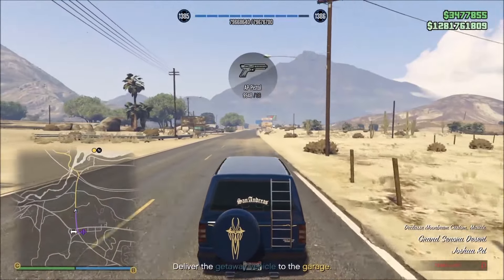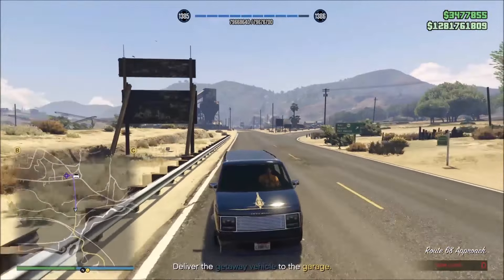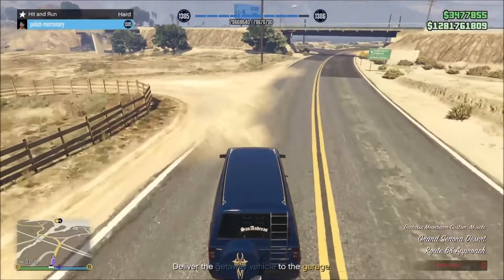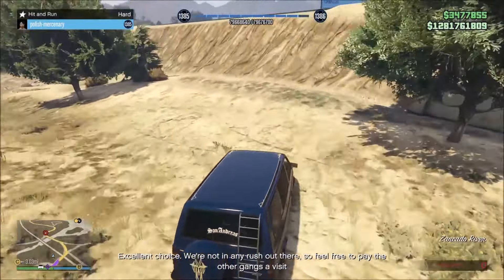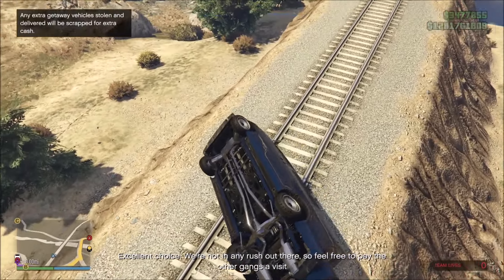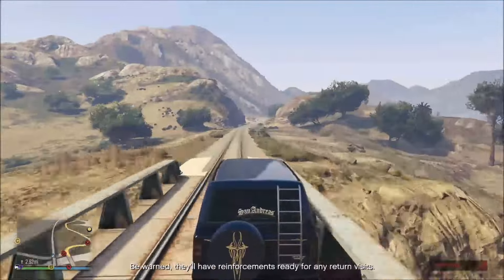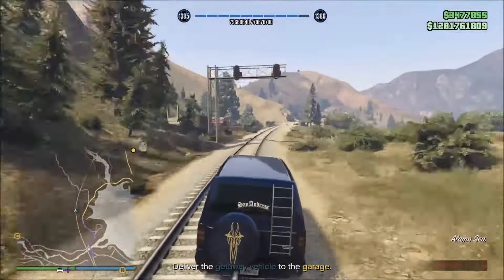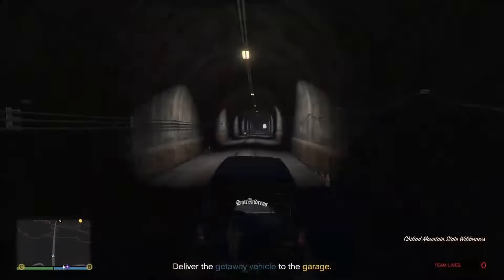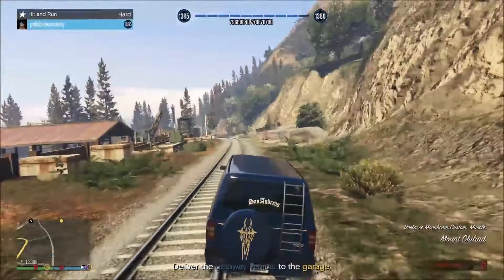Once you pick up the vehicle, what you're going to want to do is drive up the street, go north, and instead of following the GPS — because the AI are going to be chasing you — you basically just go up this way. You might need to adjust it a little bit to get it right. All you pretty much need to do is follow the train tracks. Just drive there — follow the entire train tracks. You don't have to worry about any AI running into you; they cannot get you up here. Drive all the way, and this really takes you right to the garage. You don't have to take a street at all. Smash through the fence and deliver it.